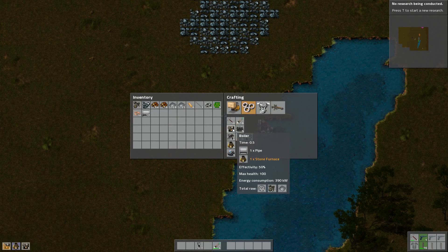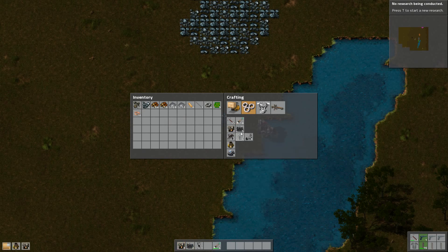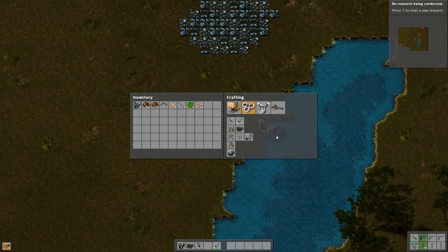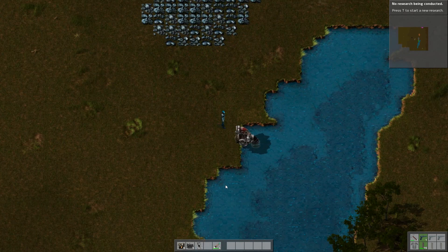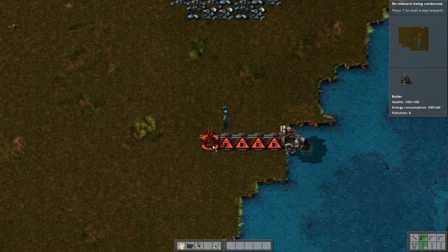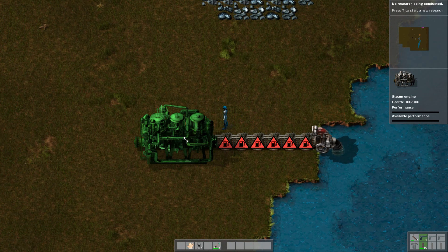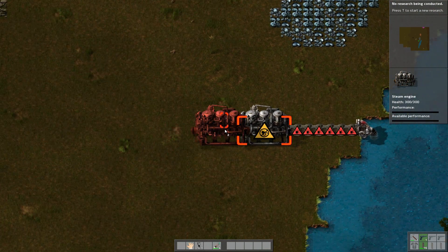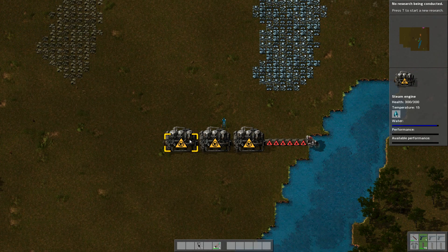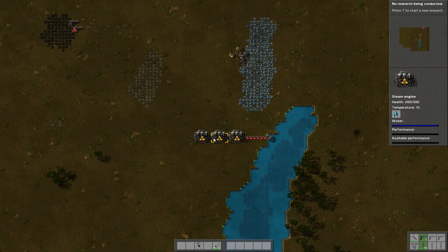Okay, let's make some boilers — we'll make six boilers. And three of these guys. So put the boiler down here. These guys take coal to run. And then you can just daisy chain these things together like this. And this is our basic power supply going to be from these guys right here.